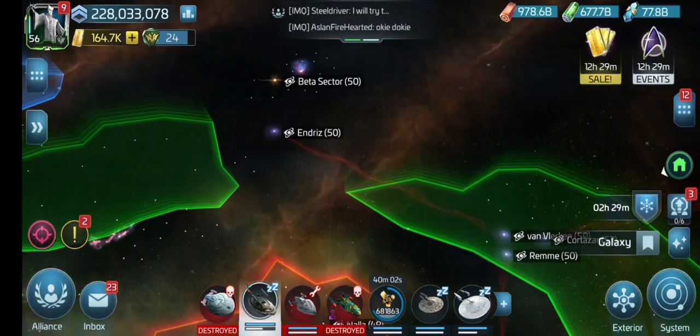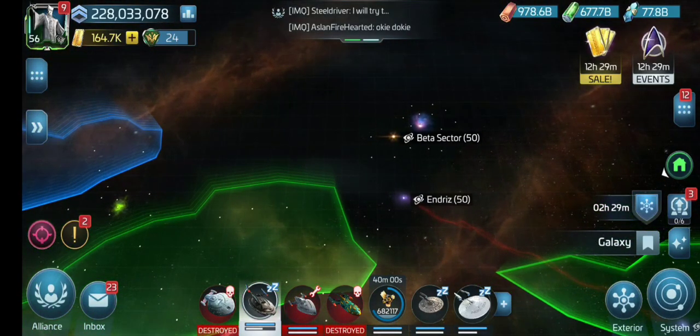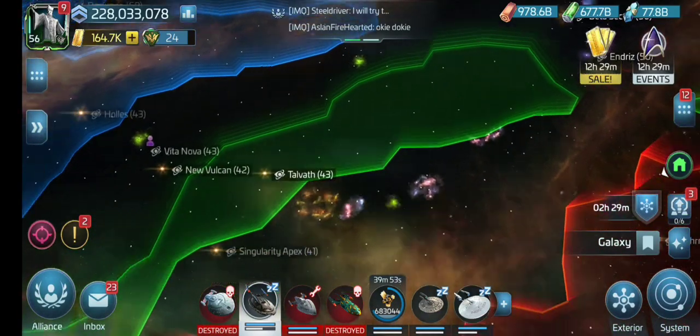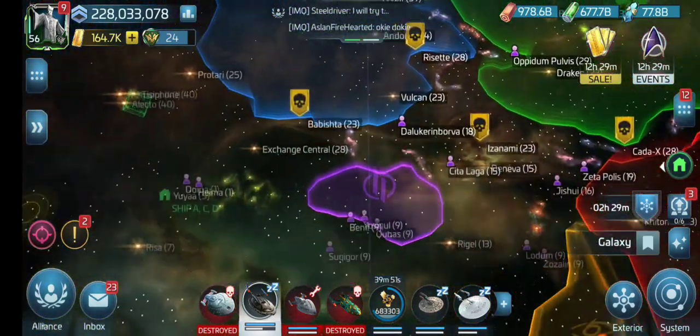This ship covers this area, so it takes about five ships to cover the entire server. And then if you've got the ship right here coming up from this direction, it can cover the beta sector as well. Pretty straightforward on doing the missions there.